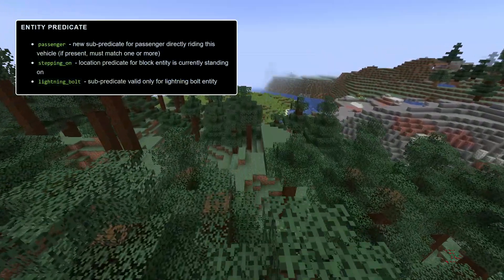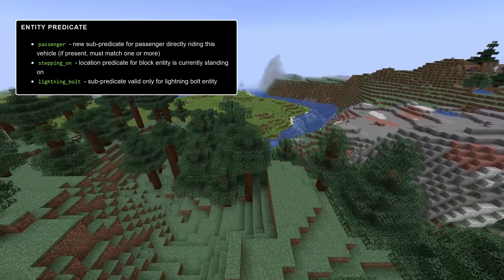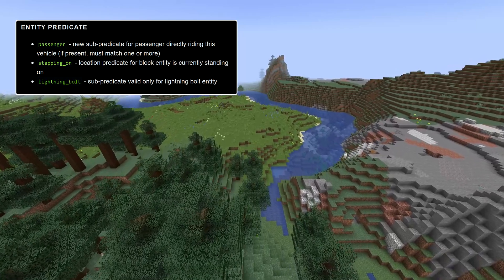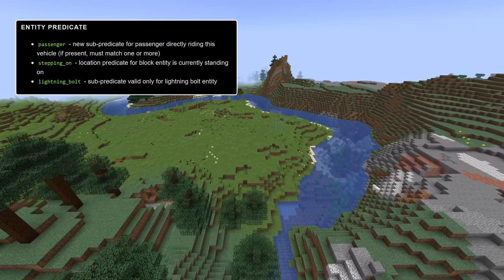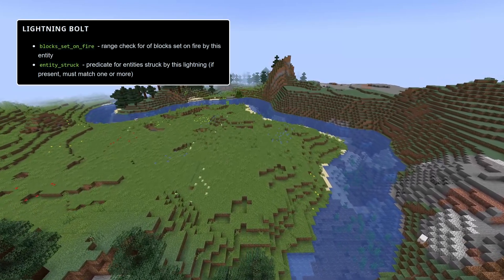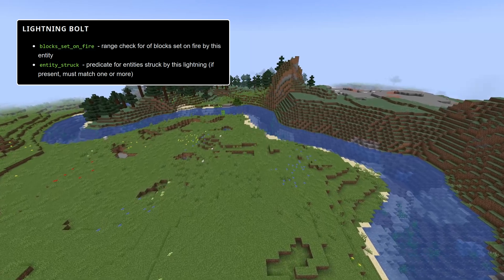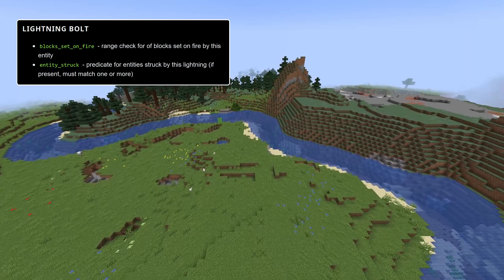The entity predicate has new sub-predicates. Passenger is a new sub-predicate for a passenger directly riding this entity as a vehicle — if present, it must match one or more entities. Stepping on is a location predicate for the block the entity is currently standing on. Lightning bolt is a sub-predicate only valid for the lightning bolt entity, with two checks: blocks set on fire, a range check for the number of blocks set on fire by the lightning bolt, and entity struck, a predicate for entities struck by the lightning — if present, it must match one or more of the struck entities.